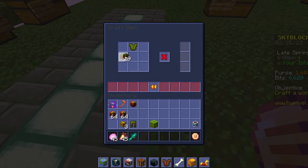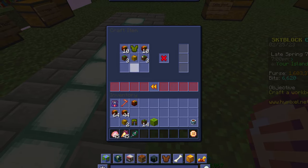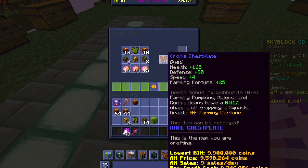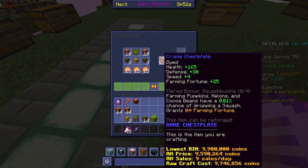Now it's time to craft the armor. I'm going to put the chest plate up here — I need three box of seeds on each side, one tightly tied hay bale, 10 crappies on each side as well, and now for the expensive part, the enchanted baked potatoes. And now I can get a crappie chest plate for an extra five farming fortune. Let's go, totally worth it.